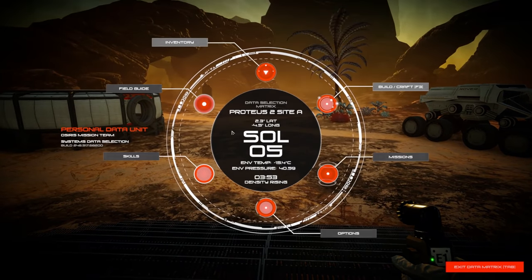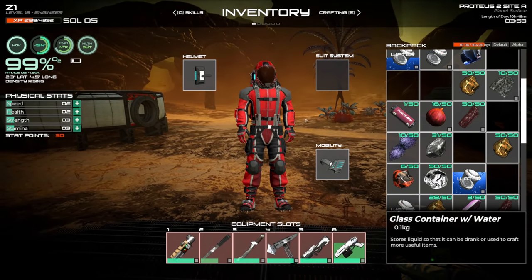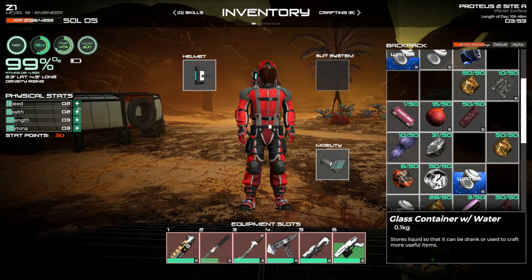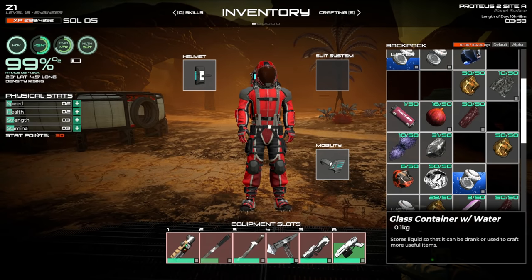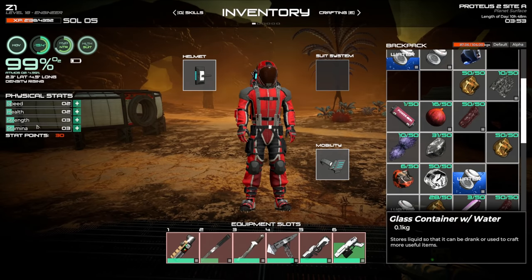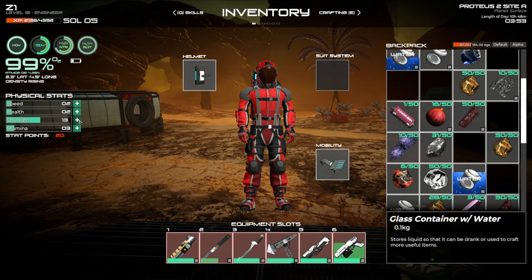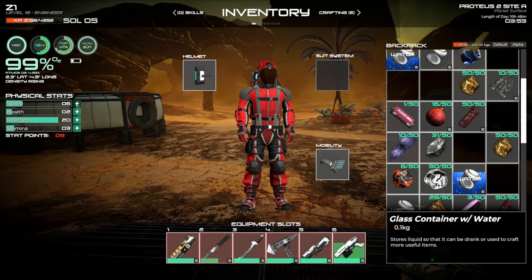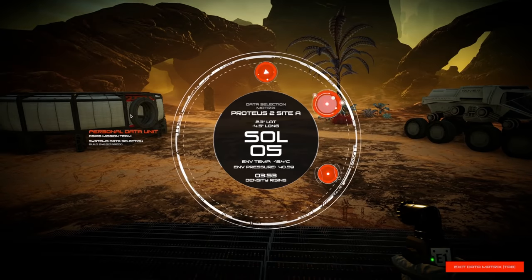We've got all kinds of wonderful new UI things. Also, physical stats are back — I talked about this a couple episodes ago, I was wondering where they went and was told they were removed. But they're back, and now we have 30 stat points to use. From what I remember, increasing strength lets you mine a lot faster, and speed and stamina were also pretty important.